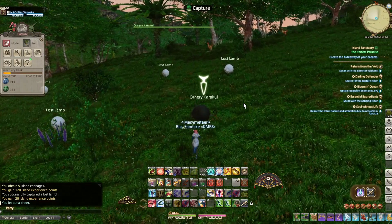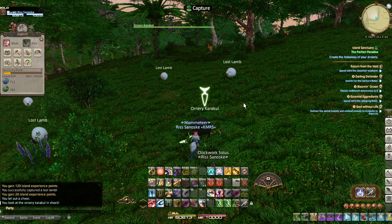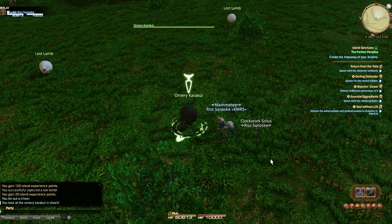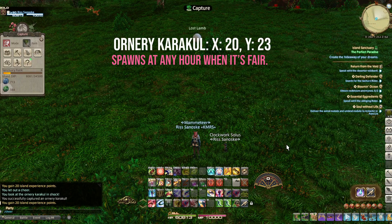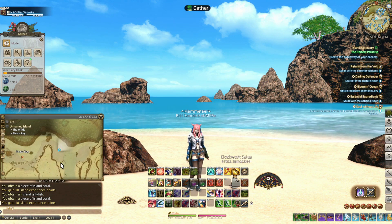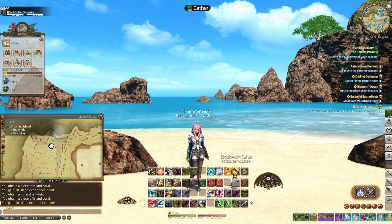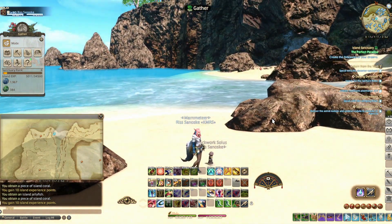Alongside the everyday creatures you can catch on the Island Sanctuary, you'll find rare and wonderful creatures. For instance, the Henri Caracol spawns at X20, Y23. There are many animals that spawn with specific timers and also with specific weather conditions, so I'll be sure to link a guide in the description below that helps me find a few new friends.